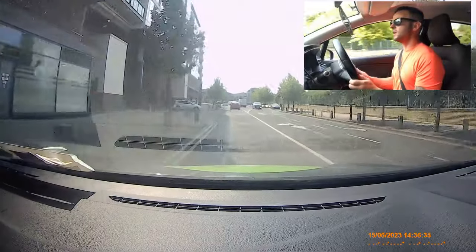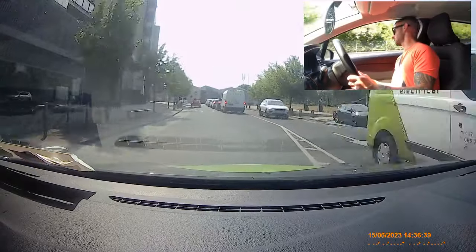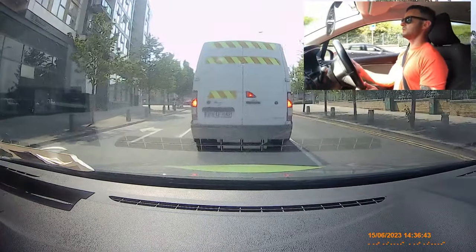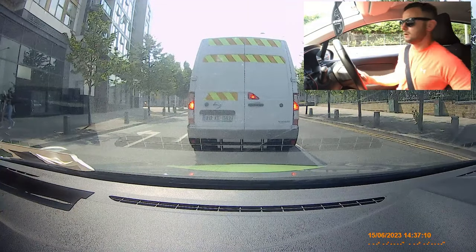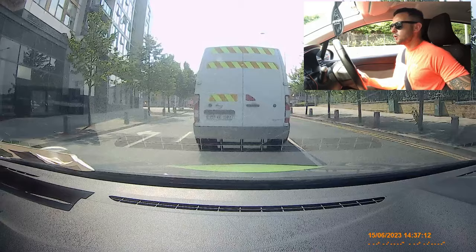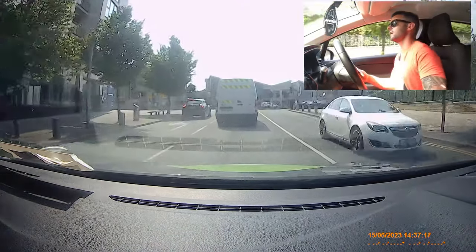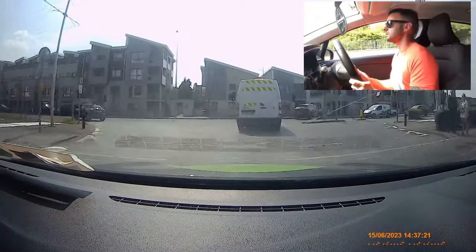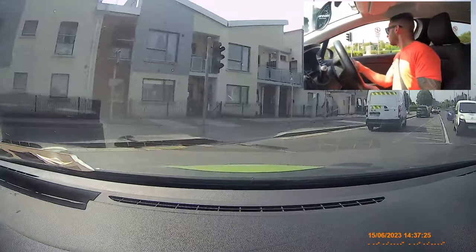At the next set of lights we are turning right — mirror, signal, on the brake, clutch in, stop. Tires and tarmac, handbrake up. I'm going to bring the clutch up to the bite now — mirror, mirror, handbrake down. Always clutch up before handbrake down on a hill like that. I still have the green light — look to the right and stay.